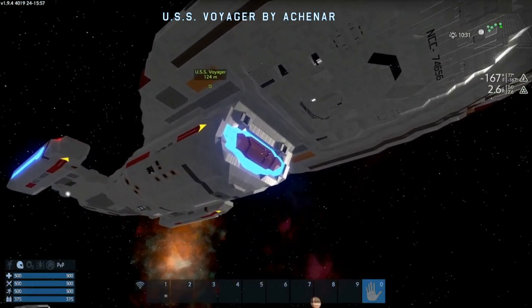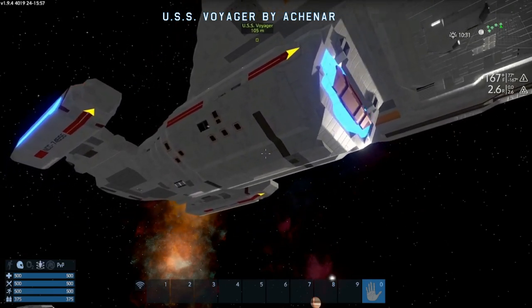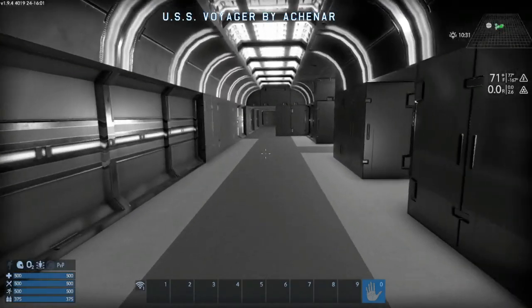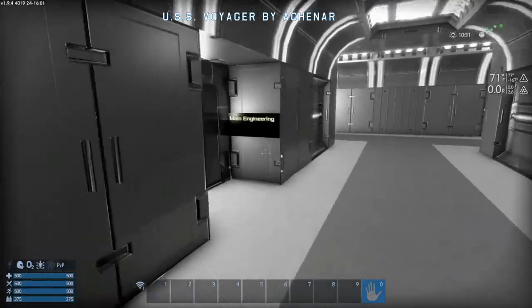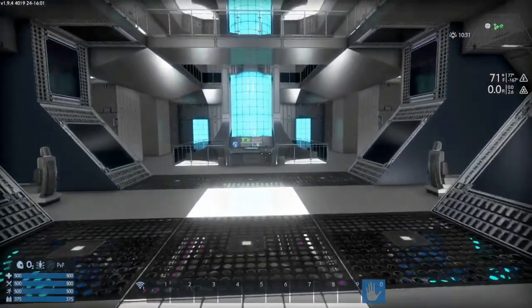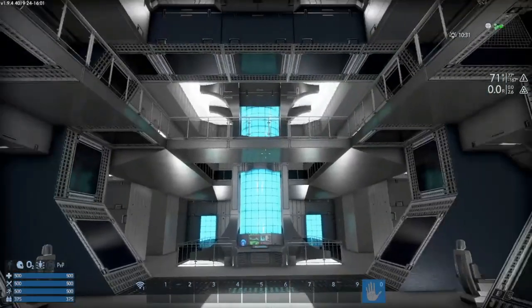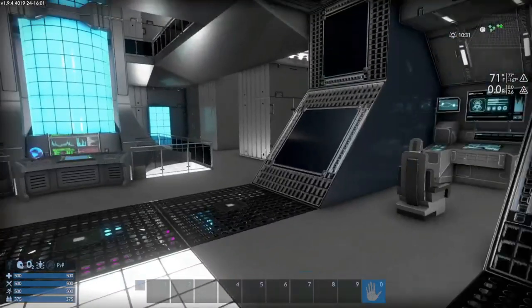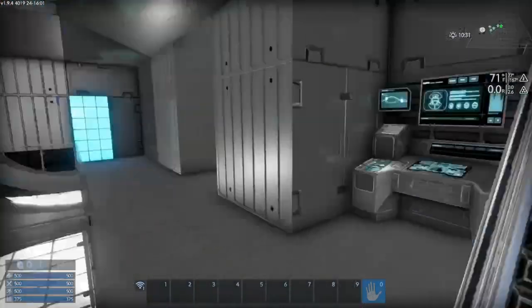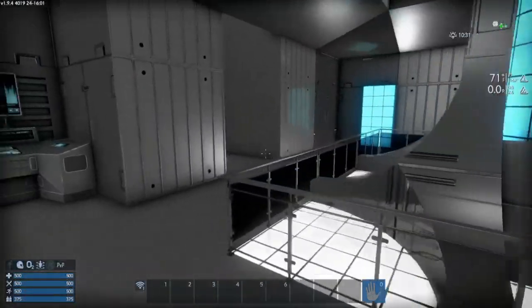But this ship has adequate power generation and CPU to run shields, weapons, and engines. Its interior is laid out very well, and very close to the design of the real Voyager. It has adequate accessibility all throughout the ship, and even though there are many decks and corridors, it has adequate signage everywhere that tells you where you are,